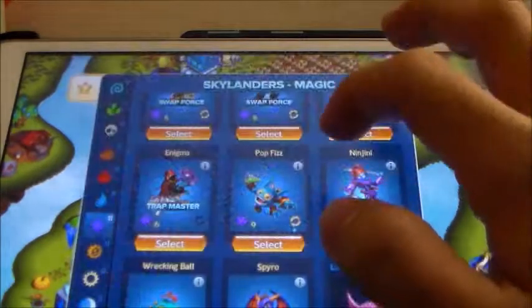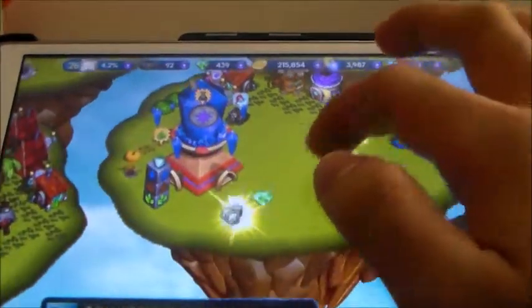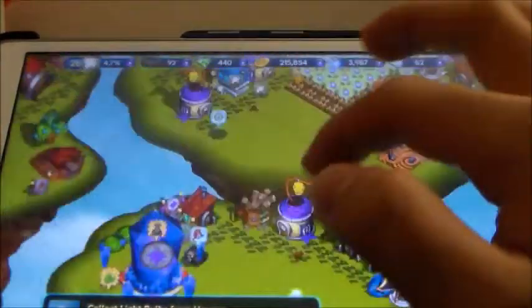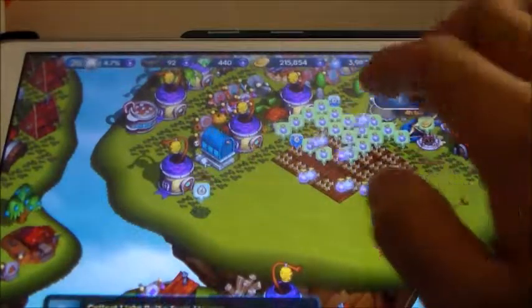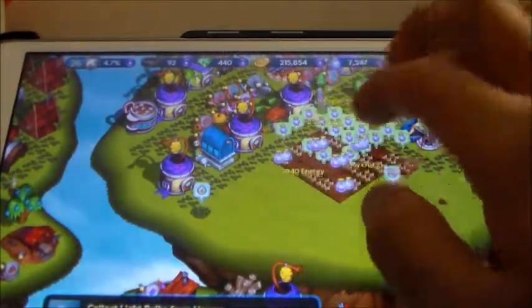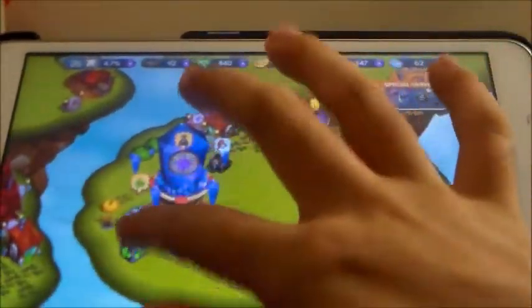Treasure chest. Let's just send in Genie there, because YOLO if nothing else. Just sending out more energy here. Let me get a life element — Shroom Boom. I'm currently working on that character, and I got a bunch of characters at level 10.